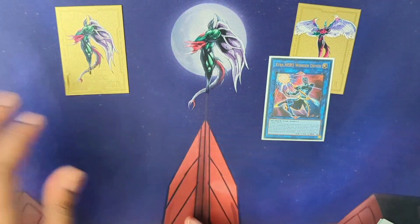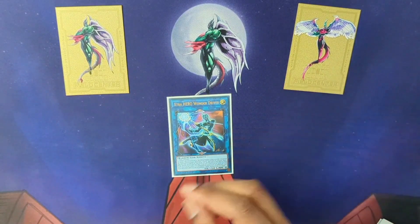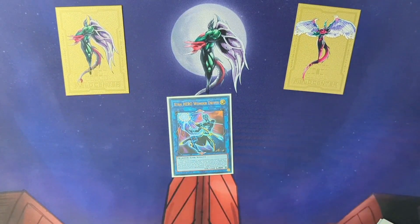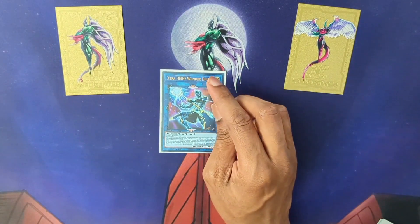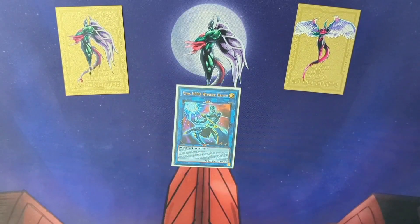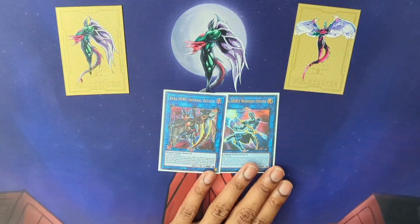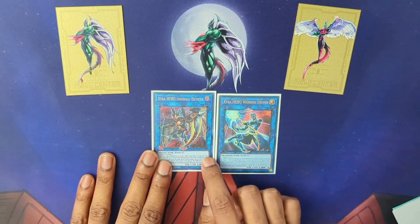His other, more niche effect: if he's destroyed by battle and goes to the graveyard, he can summon a hero from the hand. For example, the new Spirit of Neos — you get to summon Spirit of Neos from your hand. It's very niche and doesn't come up often, but that's not the main reason we use him. We use him to recycle that Polymerization, which is very important.